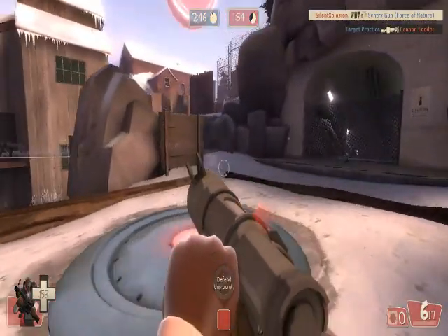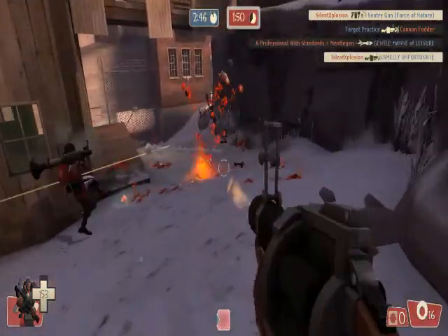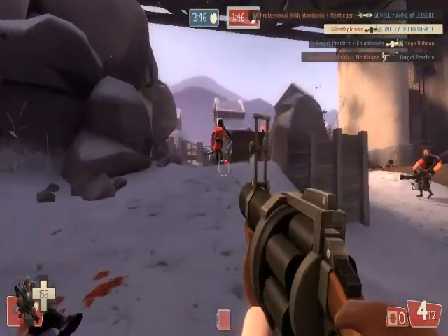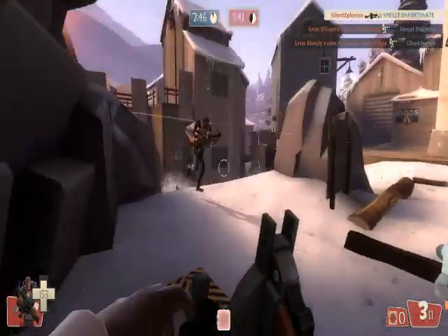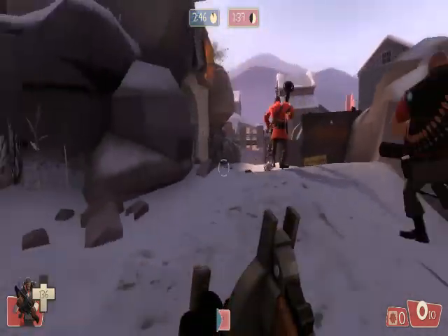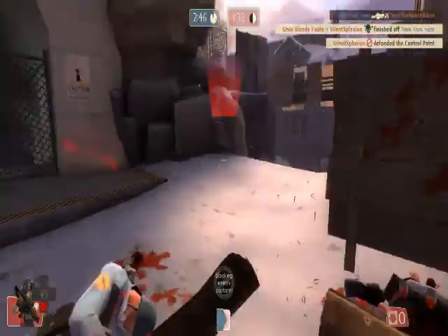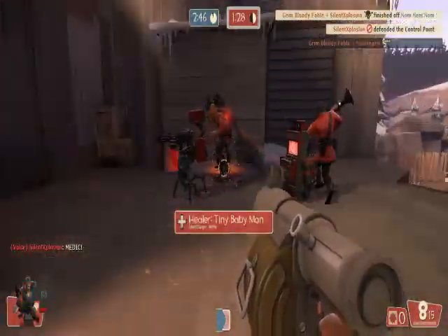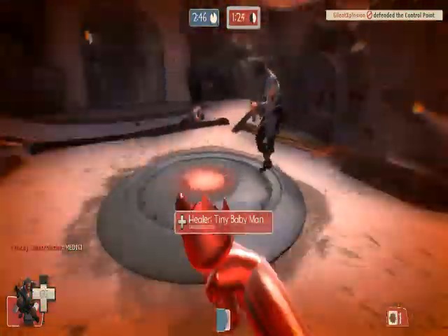I used the sticky bomb launcher quite a bit, even on offense, just because you can kind of run, place them, and then explode them. The grenades are kind of tricky — they bounce and roll unexpectedly. You can't detonate them from one another unless they hit straight on. There's also always fall damage — you fall, you die.